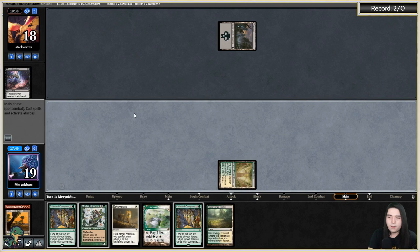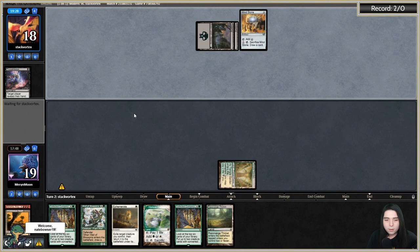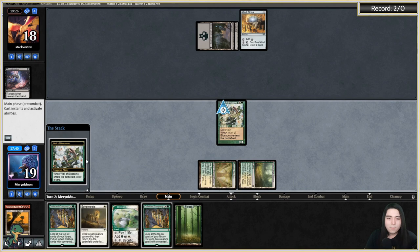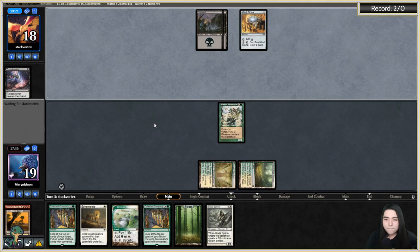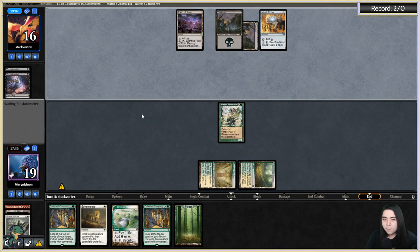One Sweltering Heath, crack it for a tapped Temple Garden and pass. Two-mana Mindstone. I used to watch Chris Angel — big fan when he had his TV show, but then he became a Las Vegas somebody and then became a meme. Thoughtseize again — probably taking Ephemerate or Blade Splicer because it's my next turn play. They take Blade Splicer. Saving this Ephemerate for later.